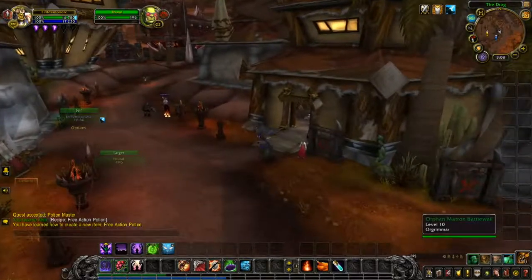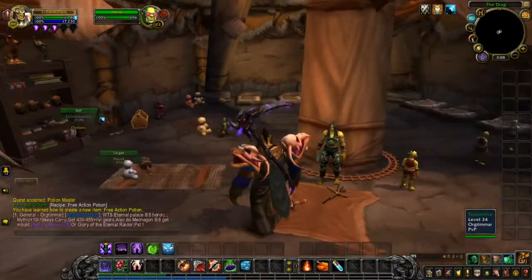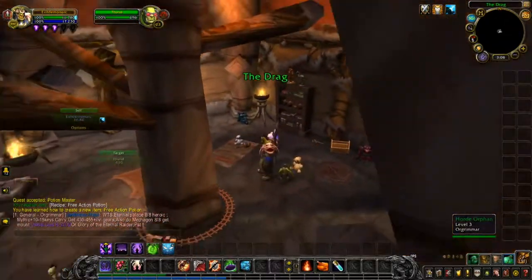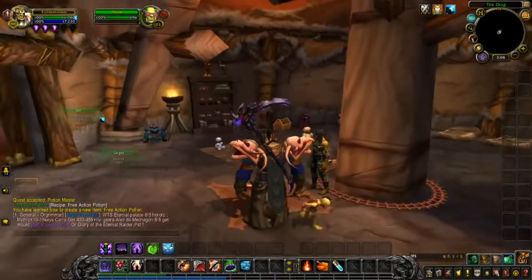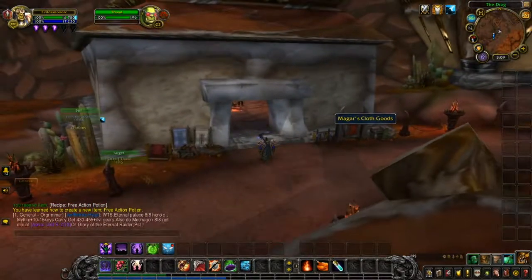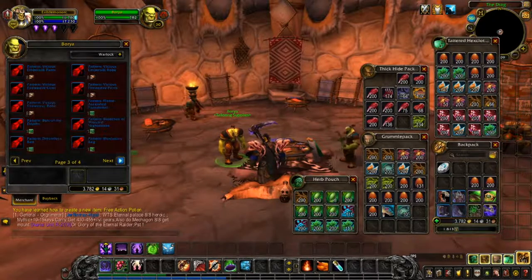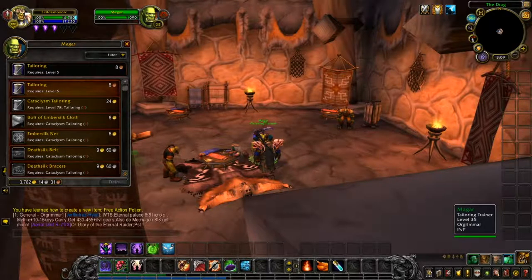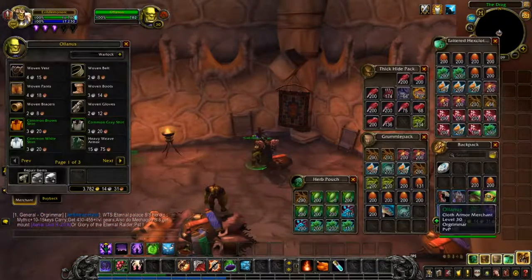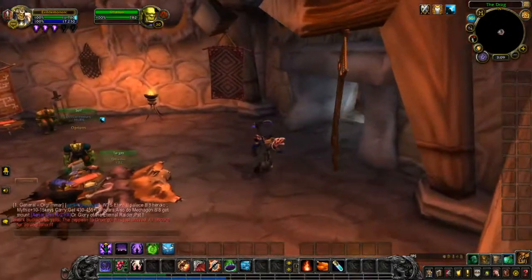Now we're going to the orphan building — same thing, this NPC is the same as Classic, and there are orphans everywhere hanging out. That's the orphan building. In here is the Maghar Cloth Goods — this is your tailoring building. There are tailoring supplies, a tailoring trainer, a cloth and armor vendor, and an appearance tailoring option.